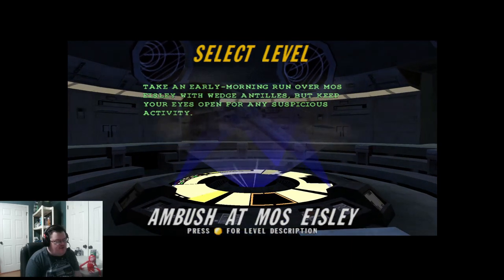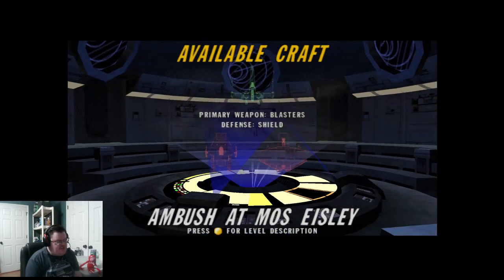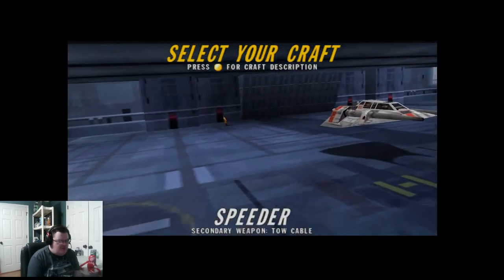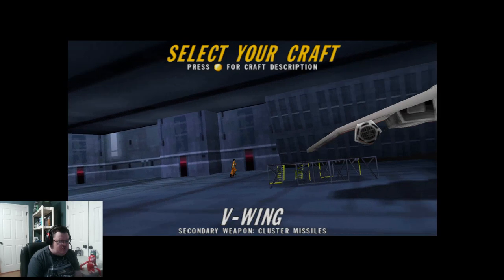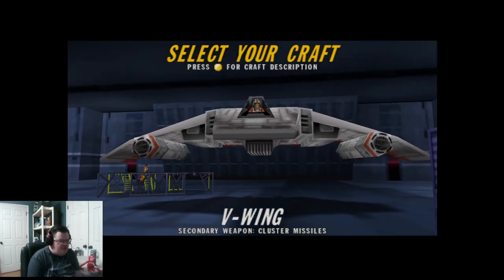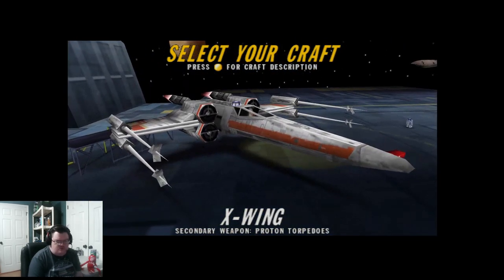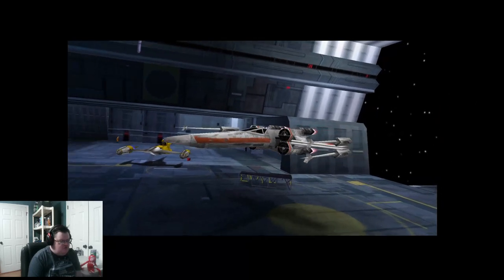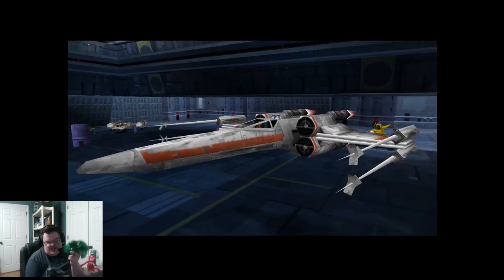So this is a pretty simple level. Alright, let's get started here because this is a pretty easy level. So this is our hangar. This game has come a long ways from Squadrons on PS5 or PS4. I'm going to start with this one — Naboo Star. The controllers are a little bit difficult, takes some time to get used to. I'm using a Nintendo 64 controller today.